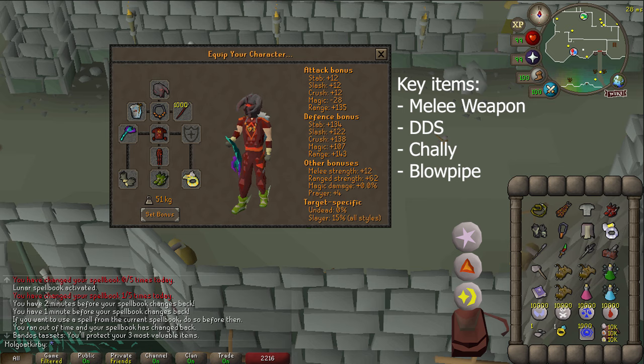Dragon or rune darts should be good enough; addy may be a bit rough but good RNG can fix that. For ballista, you can use any heavy hitting ranged weapon. When I actually got the budget kill, I banked my ballista to show it's doable without messing around with the last hitting, so once again it's optional to bring — but the more budget your setup, the more helpful it'll be.